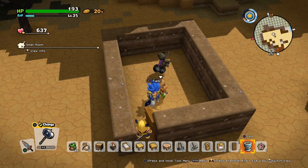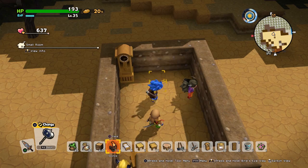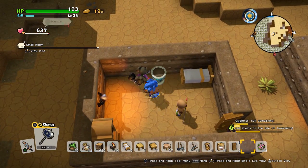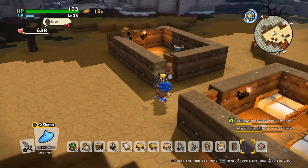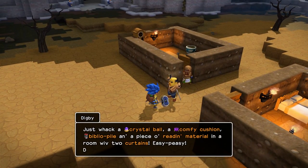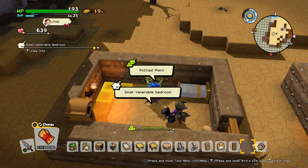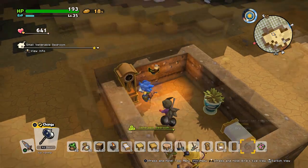Next up we have the venerable bedroom. For this one you're going to need a grandfather clock, any light source — I recommend a sconce or a brazier — a bed, and a potted plant. For a potted plant, grab a plant pot and any plant will do, even a little shrubbery. You can put one of the nicer flowers in if you want to spruce it up. Place the plant down and you've got your potted plant, and we get the small venerable bedroom.